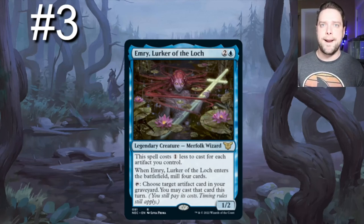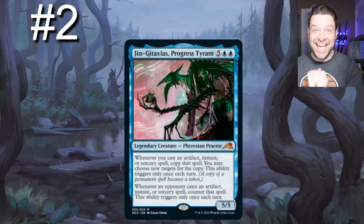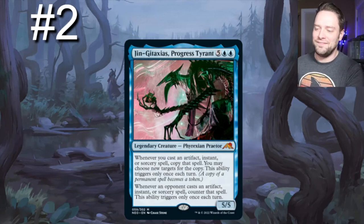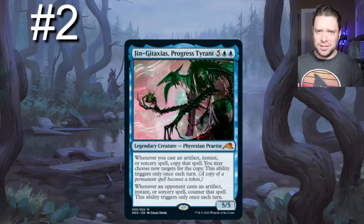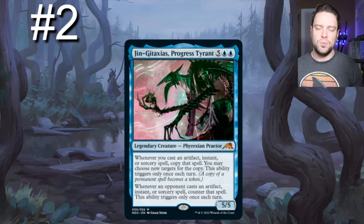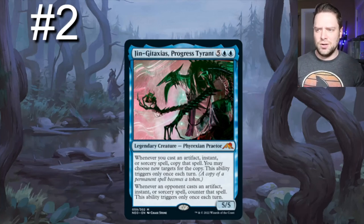Number two — no surprises — Djinn of Wishes... Gitaxias. Okay, Praetor Tyrant. This dude is disgusting. I had somebody resolve him the other night when I was playing, and I was angry — I tried to let the salt go but it was hard. He's a seven-drop 5/5. Whenever you cast an artifact, instant, or sorcery spell, copy that spell — you may choose new targets for the copy; this ability only triggers once each turn. But still, being able to copy your Signets or all your counter spells means you just win counter spell battles. Then at the bottom it says whenever an opponent casts an artifact, instant, or sorcery spell, counter that spell — this ability triggers only once each turn. So if two or three opponents each cast something, the first gets countered but the second will not. He's just so hard to play against.